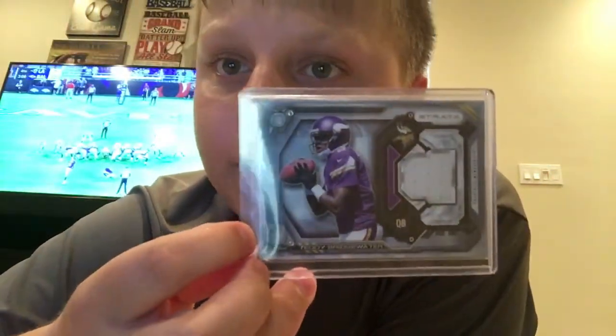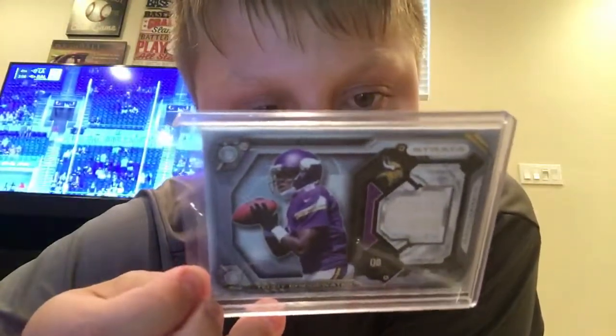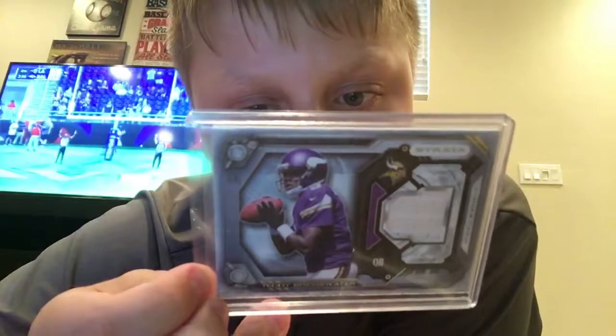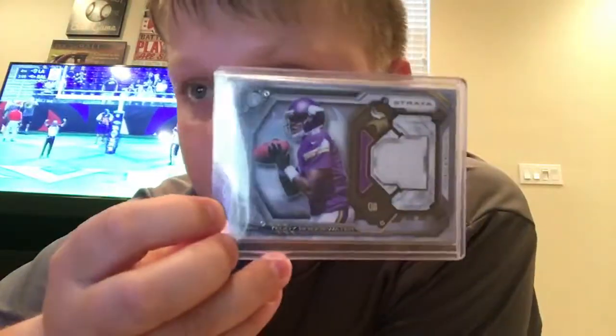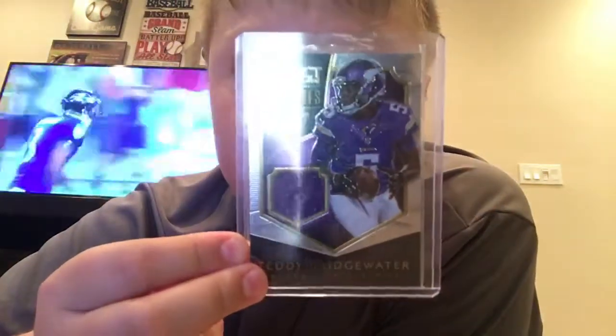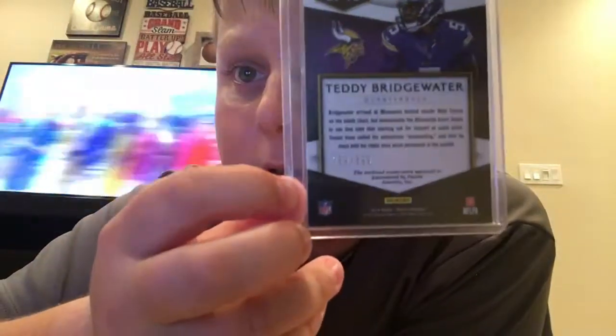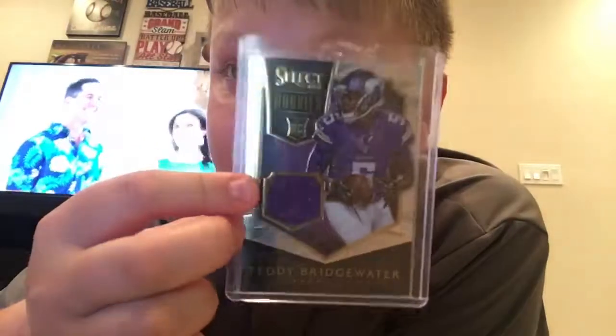Then this Bridgewater from Strata — white patch. So that's a cool card, not numbered. And I have this Select — this one is a really nice one, I like it. That's a cool card, and it is numbered 259 out of 399. So that's a cool card. I like that one — it's really shiny in person.